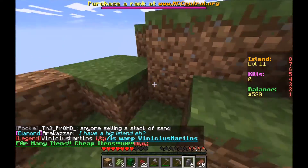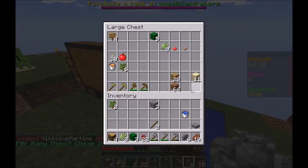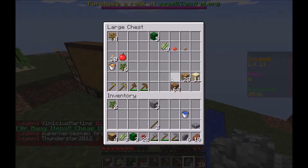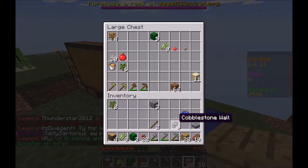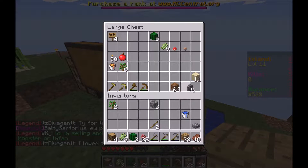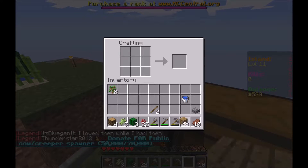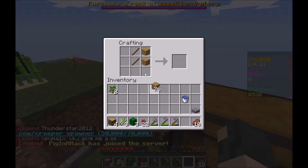I think it'll be off the side over here. I need a bit more cobblestone though. I guess the outside could be made of wood — do I really want that aesthetically? I haven't made anything out of wood so it's fine. Okay, so I'm making it out of cobblestone — actually mine's being made out of wood.